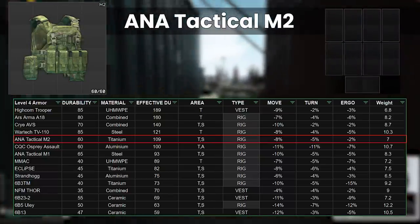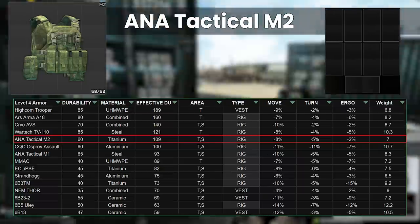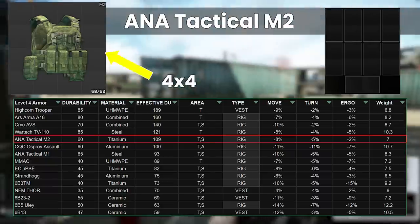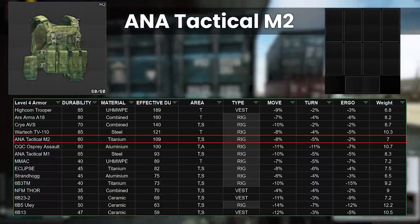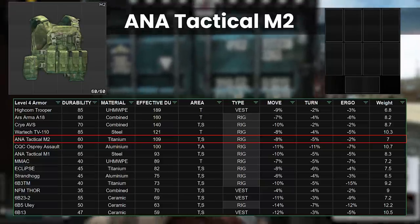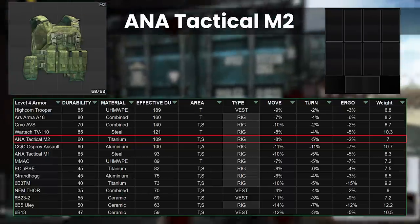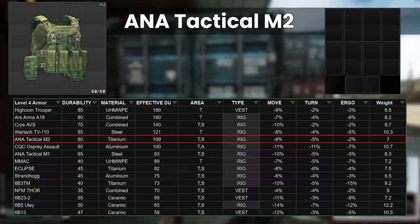Repairability is average, as titanium is middling on how close to max it gets back to on repairing, and insurance is in the middle too. However, insurance is very effective for this rig because of its sheer size — at 4x4, it's a tough ask for people to take it in a bag, so unless they headshot you and swap over to it, you can expect to get this one returned more often than the other rigs. It also doesn't have useful efficiency slots like the 2x2s on the AVS or the TV110. This is a really solid armour, but you have to get to Ragman 3 first, which is at level 32.